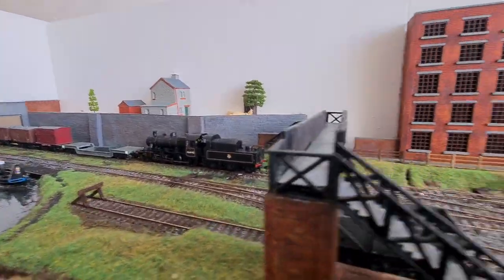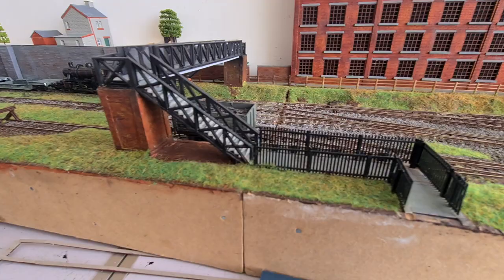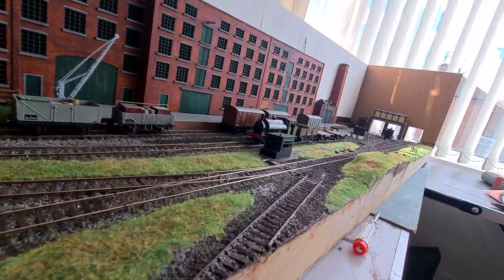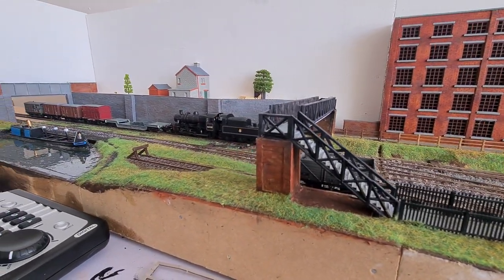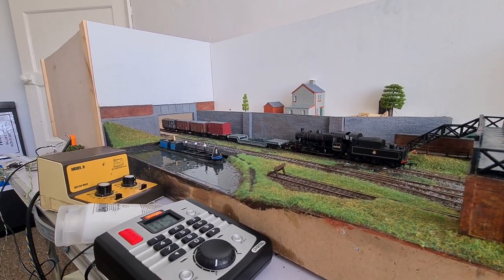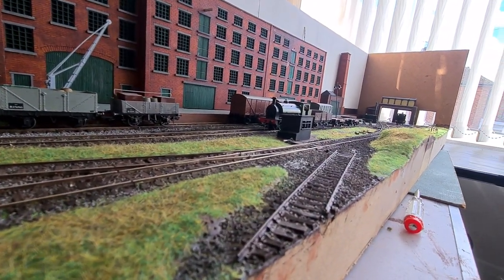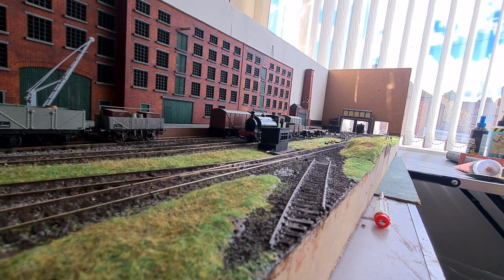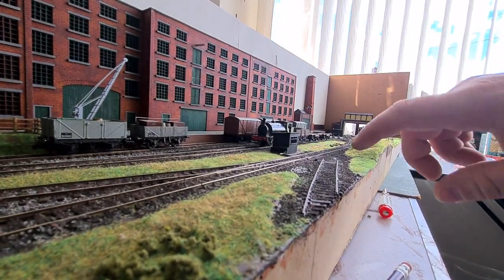And then you'd come round through here, along this track here, and you would come down and collect the wagons from this siding here. Then go back again, past that point, and go all the way through and put his wagons — couple them up, you'd have to stop and couple them up — and then he'd push his train down to his brake van that he'd dumped in the head shunt, and then they'd be ready to go. We'd speak to that man there, clear him down the line, maybe give him a token. I was going to put a signal in somewhere.